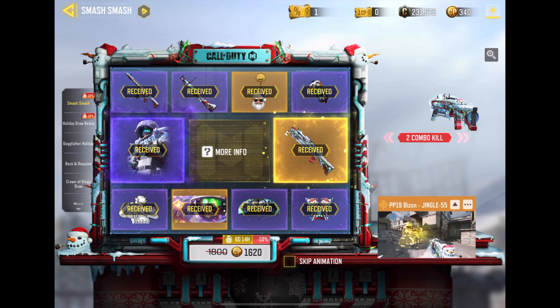The new PP19 Jingle has a lot of aim shake. I don't like the iron sights too much, and most importantly the kill effect is so distracting — it's super long and enemies behind it get hidden. There's no way you'll be able to see anyone, and you'll end up losing a gunfight if there are more enemies.